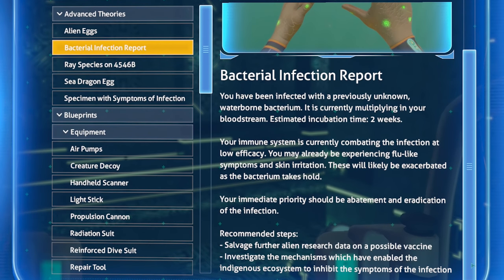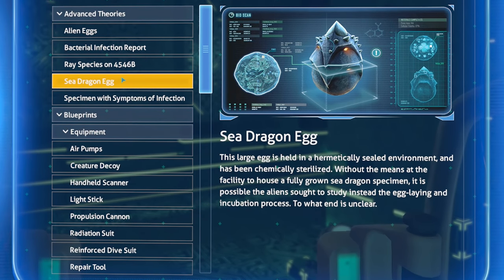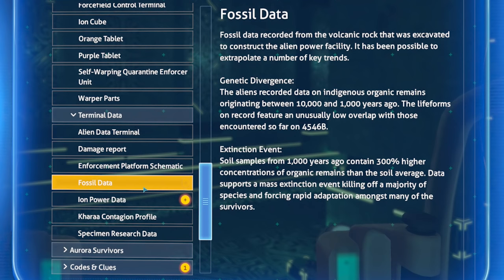Bacterial infection report — you've been infected with a previously unknown waterborne bacterium currently multiplying in your bloodstream. Estimated incubation time: two weeks. Your immune system is currently combating the infection at low efficiency. You may experience flu-like symptoms and skin irritation. Recommended steps: salvage further alien research data on a possible vaccine, investigate mechanisms that have enabled the indigenous ecosystem to inhibit infection symptoms.